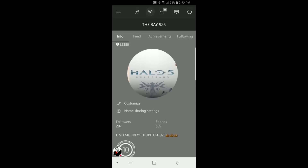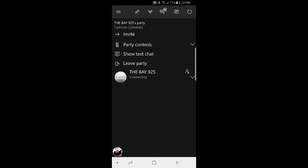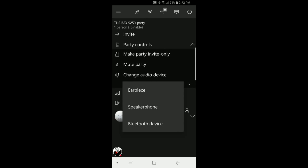After connecting the headset, go to your Xbox app. Once you're in the Xbox app, click the little party symbol to start a party. Click 'Start a Party' and then you'll be in a party where you can invite anyone to join.